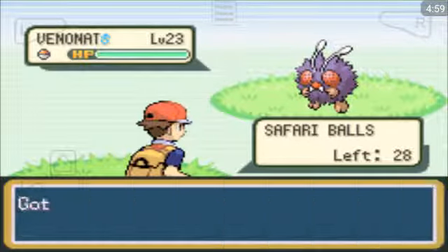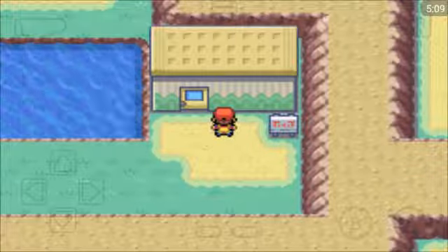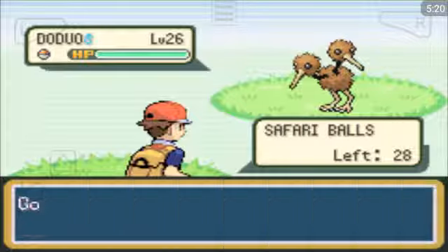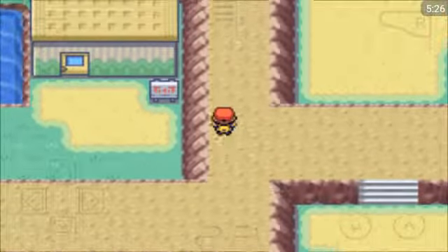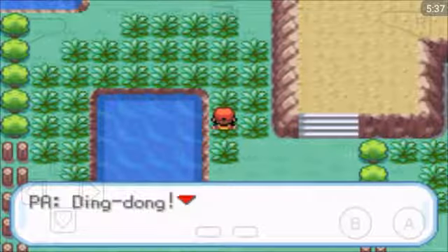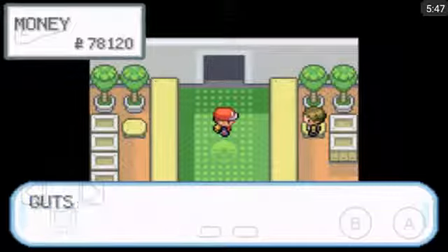I might have to come in a couple of times just to remember which way I've got to go. Venonat — I've already got one, don't need it. Here's the Rest House — I can go in there and rest up. In the Safari Zone you can actually throw rocks and bait. If you throw bait the Pokemon's more likely to stick around; if you throw a rock he's more likely to flee but easier to catch. And there we go — ding dong, game is over. I didn't actually catch any Pokemon at all and I completely forgot which way I was going. Let's go again.